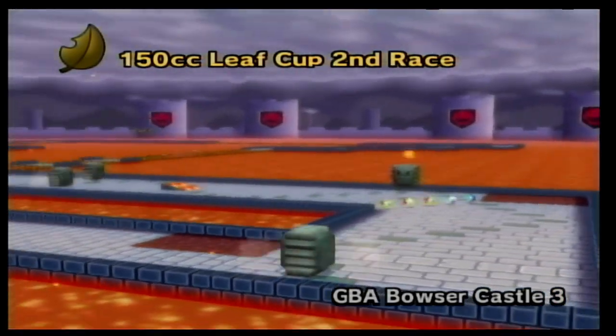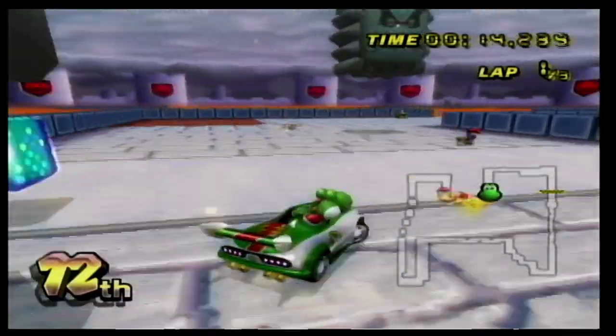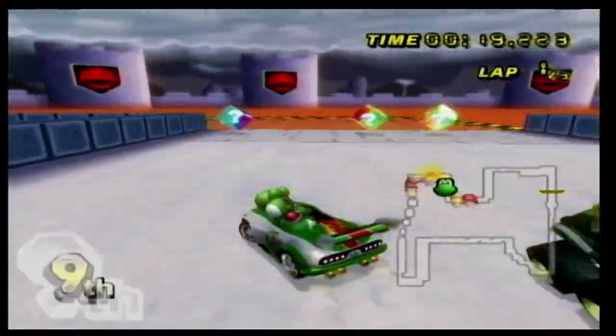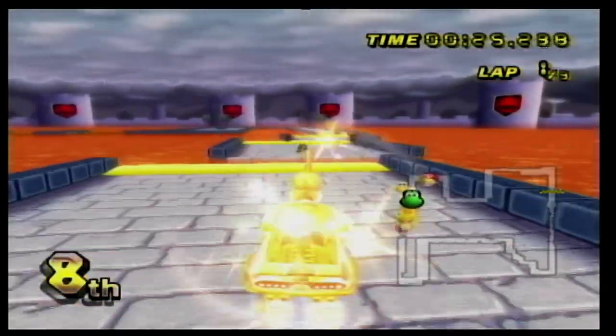Number 25 is GBA Bowser's Castle. This track is really fun and has a really nice layout with ramps and whatnot. The background definitely looks like a castle, and while it is fun to play, it doesn't feel immersive. It doesn't really feel like you're inside Bowser's Castle, even though you're literally within the castle walls. Everything is just surrounded by lava, and while it has a really good layout, the visual aspect is a bit weak.